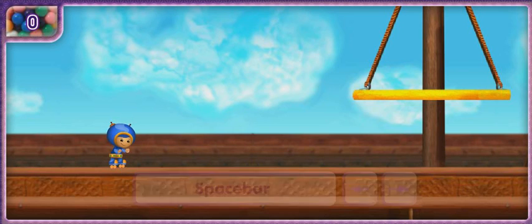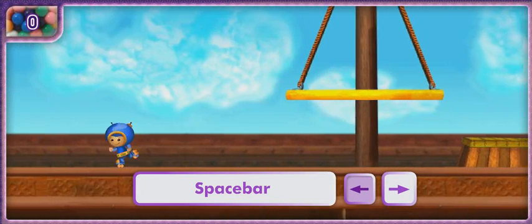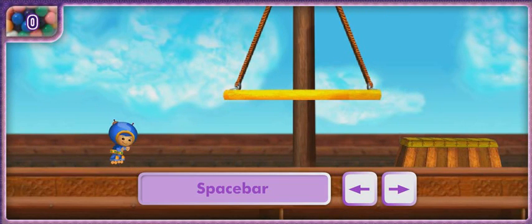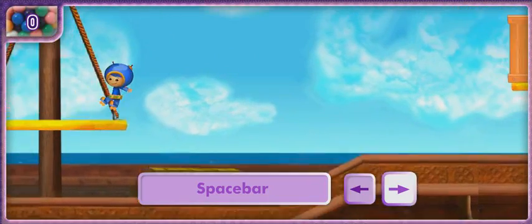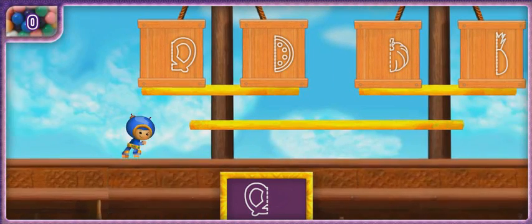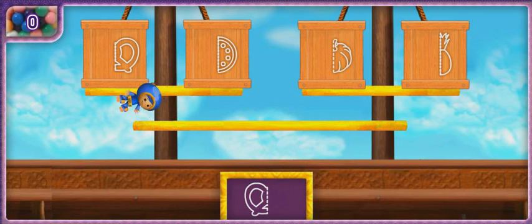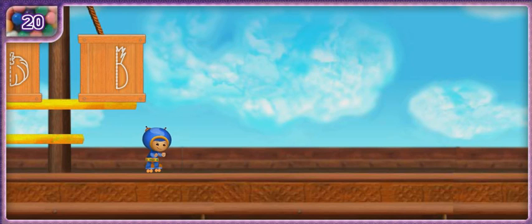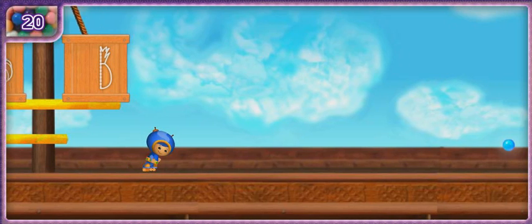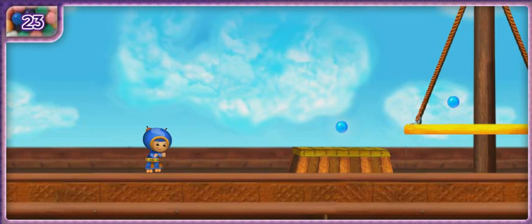Press the arrow keys to move me around Squarebeard's ship. Press the space bar to make me jump! Use the arrow keys and the space bar at the same time to jump forward or backward! Help me find the other half of the food — lead me to the crate with the other half. If you move me to the wrong shape, I'll bounce backwards! Remember to keep an eye out for number gumballs — we need to collect as many as we can to earn extra points!